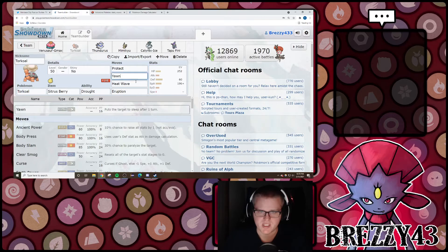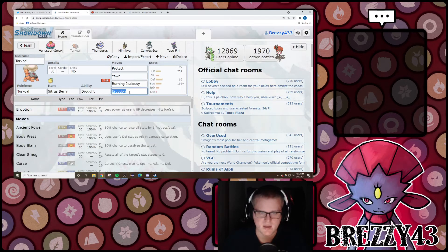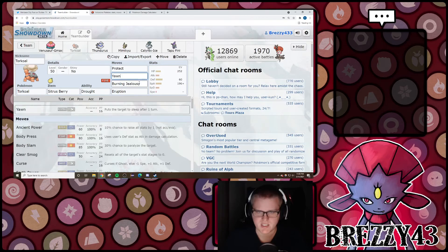This Torkoal set is pretty straightforward — Double Fire, Yawn, and Protect. Actually I think this one should be Burning Jealousy instead. I think it gives you access to Sleep. Eruption is still pretty good. This is a hybrid sort of thing — max HP, some Defense, and 196 Special Attack EVs for the boost with the nature. Protect, Yawn, Burning Jealousy, and Eruption are definitely solid options.